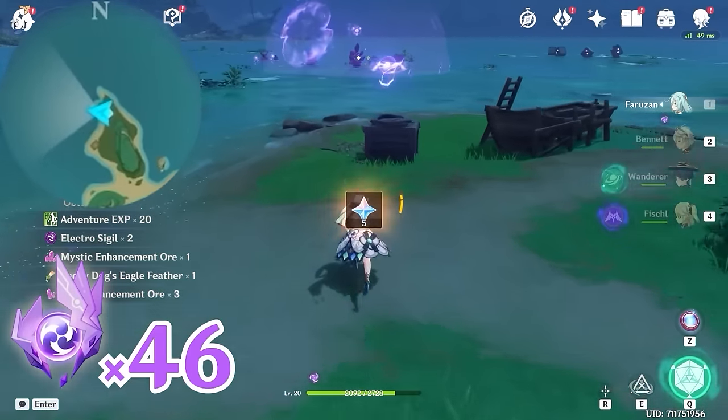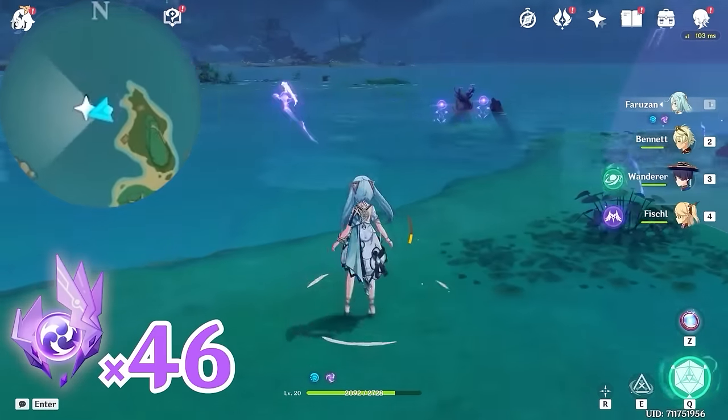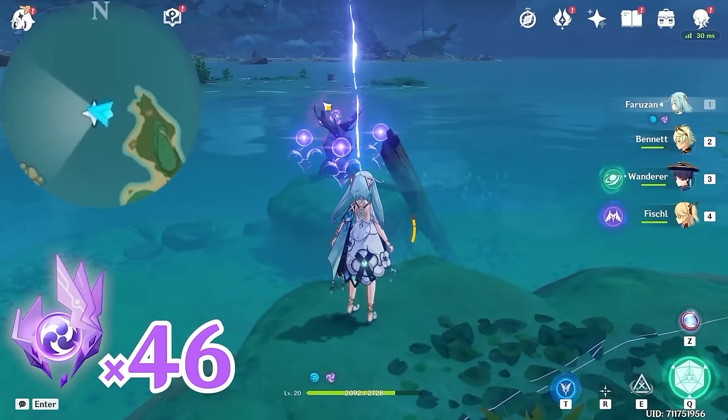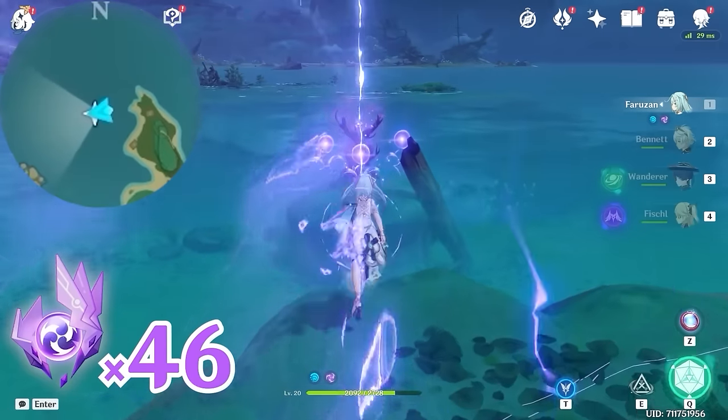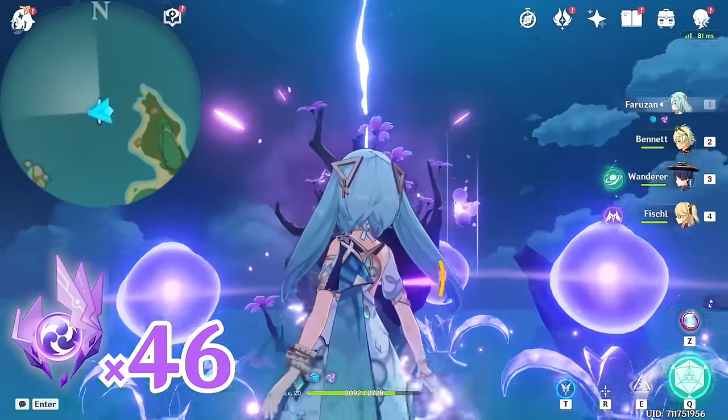In the middle, a chest will appear and also an Electro Sealy — let's follow it. After finding three Electro Sealys, the Electrogranum is now activated. Let's grab one and teleport up.